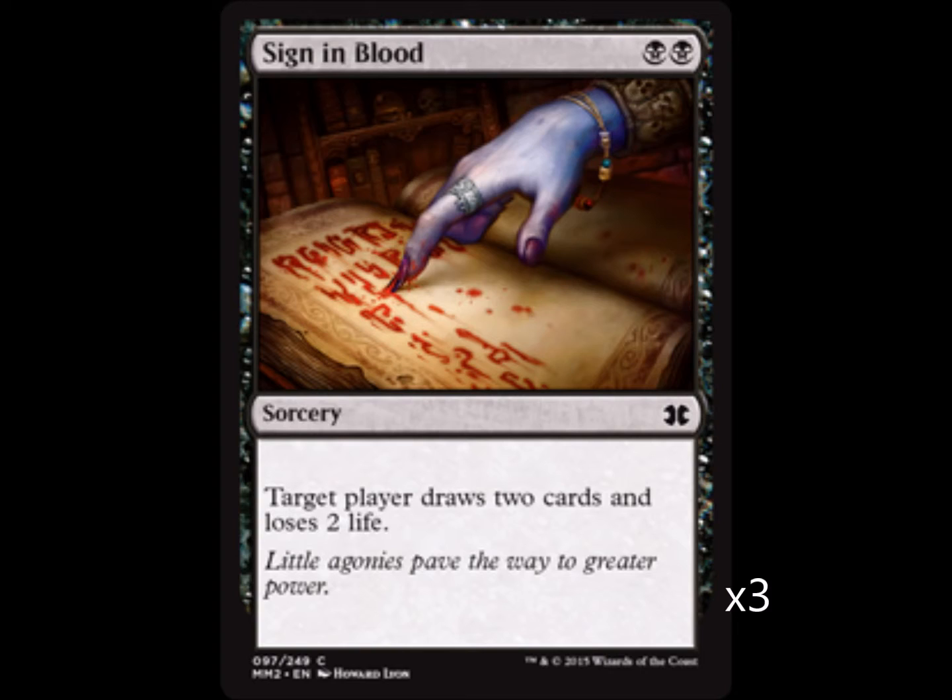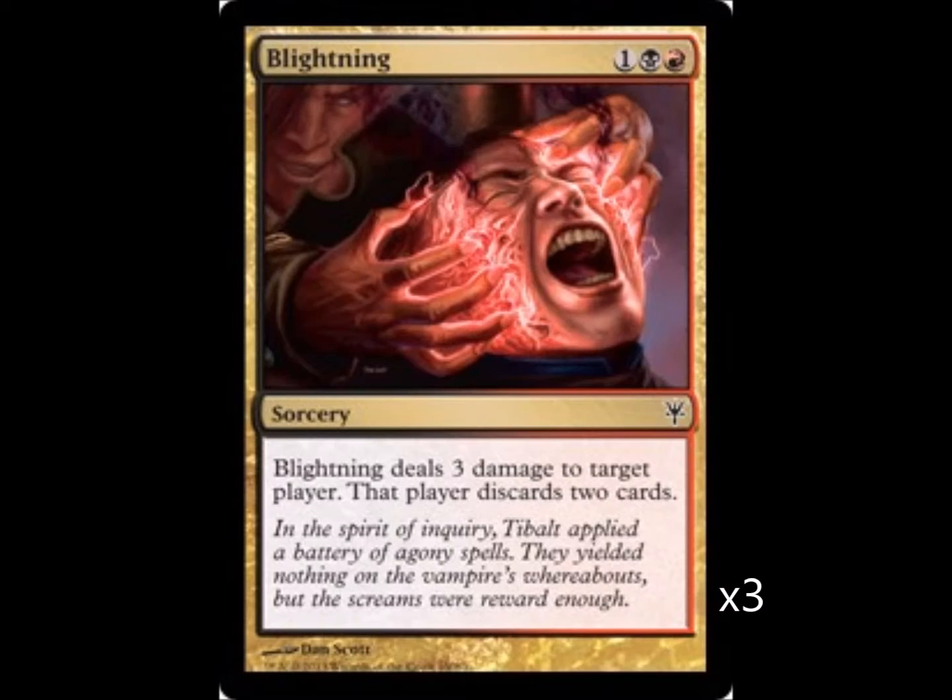Now we have Sign in Blood — pay two black and two life, draw two cards. This with Phyrexian Rager is gonna ensure that you never run out of cards in your hand. Next up is Blightning — when it was in Standard it was a sweet card. Your opponent discards two cards and takes three damage, it's gonna get you really far ahead.